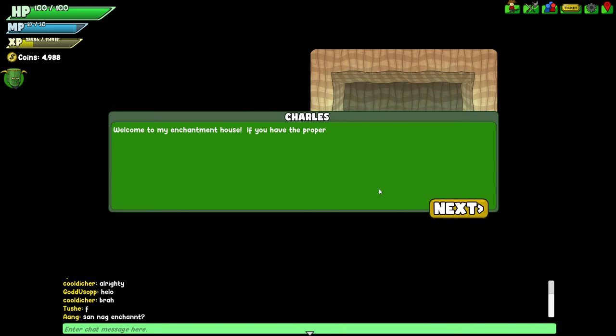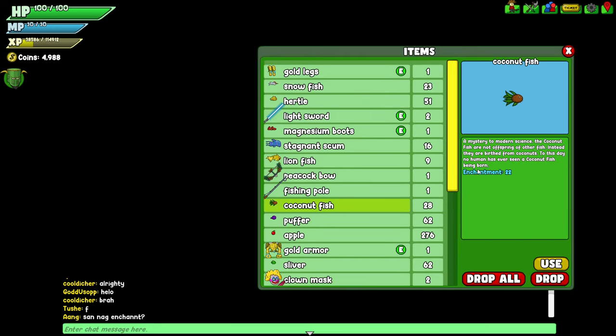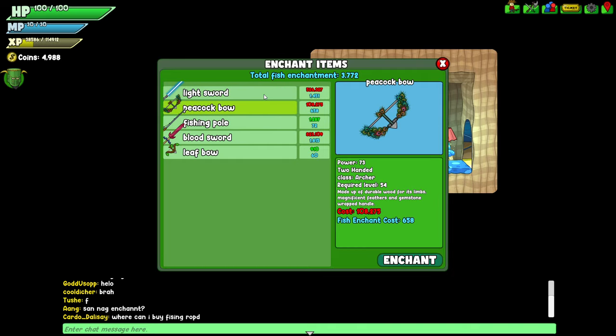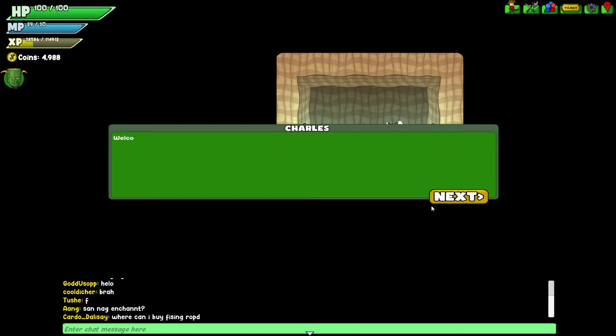Welcome to my enchantment house. If you have the proper fish and money, I can make it so any weapon will be enchanted, allowing you to use your element with it. Okay, that is very expensive. So you're gonna have to do some math — I need like a thousand or something. Do a thousand divided by twenty-two and that's how much coconut fish you'd need. I'm assuming it gets more expensive the higher level weapon your stuff is. The peacock bow is in Mushroom Village, so I'll check it out. That's the exact same price, so you're basically just buying another one just to have it enchanted.